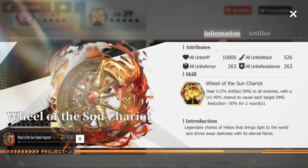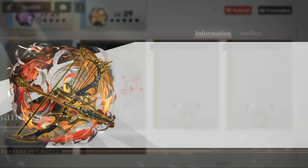For your SSRs, start with the Wheel of Sun Chariot. I highly recommend this if you get a chance to obtain it. It deals damage to all enemies with a 40% chance to cause each target damage reduction of minus 30%, meaning every enemy deals less damage to your team. This is one of the best SSR artifacts we have. Next is Gandiva.